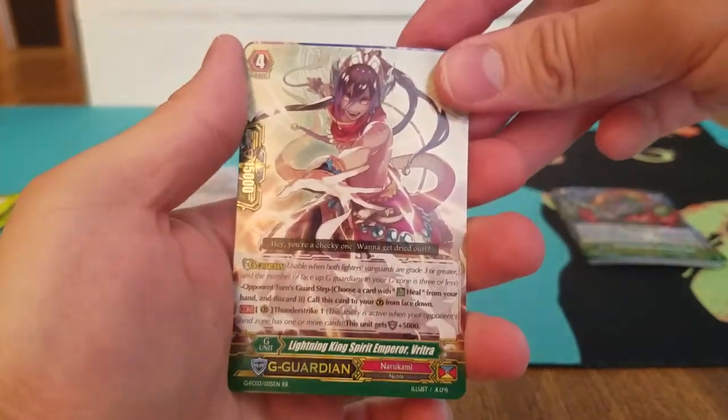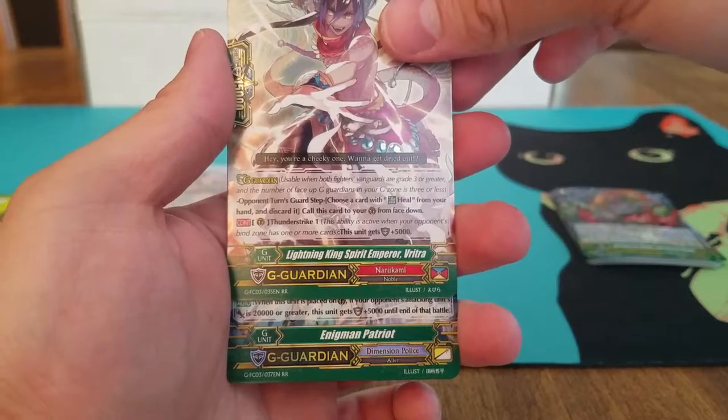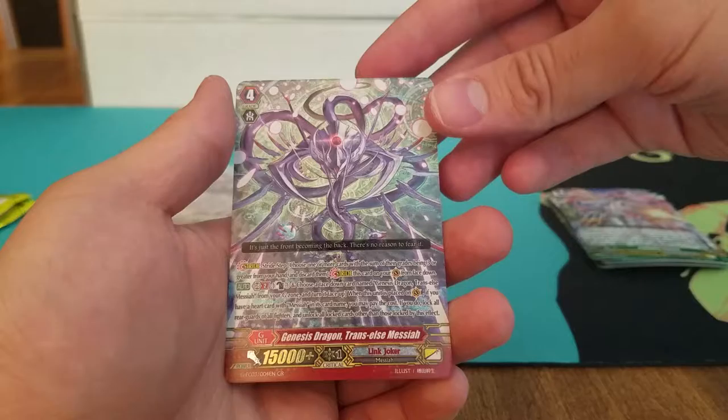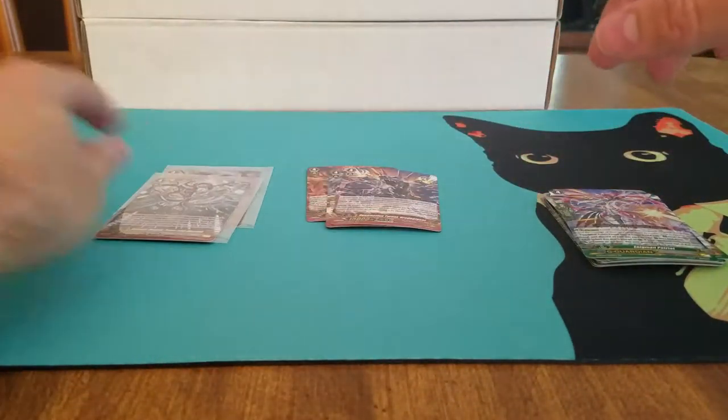So we have Lightning King Spirit Emperor Vitria, Narakami; Enigma Patriot, Dimension Police; and Link Joker Genesis Dragon, Trans Elce Messiah. First one of him. Pretty cool. Generation Rare.